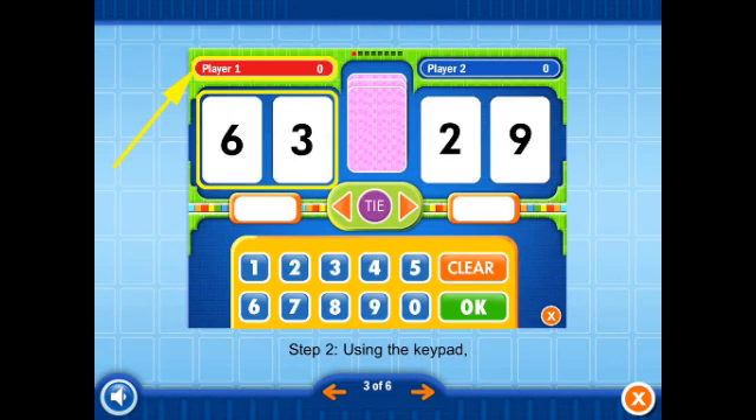Step 2. Using the keypad, this player enters the sum for their two cards. Then the keypad passes to the other player, who does the same for the other set of cards.